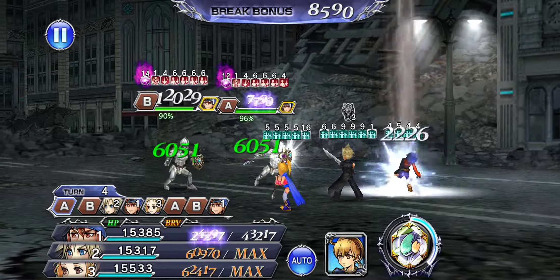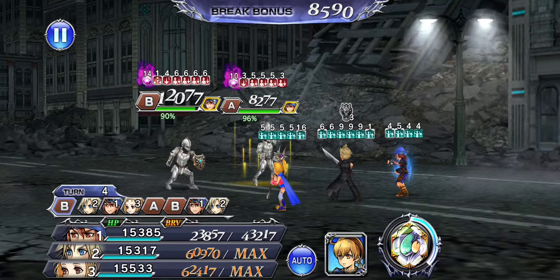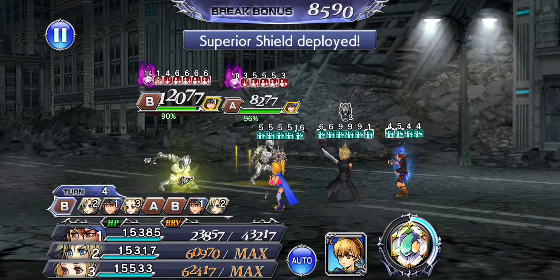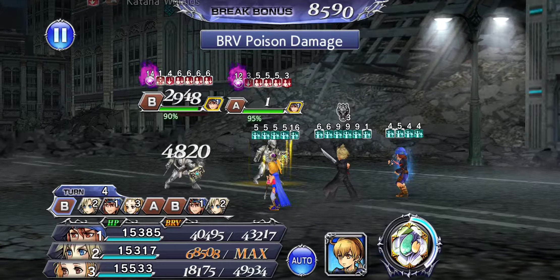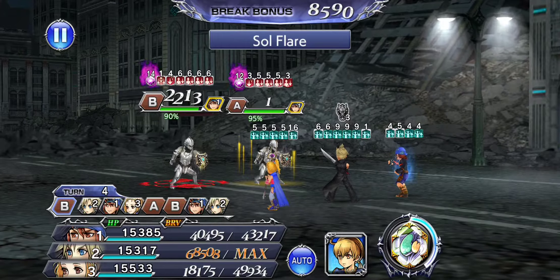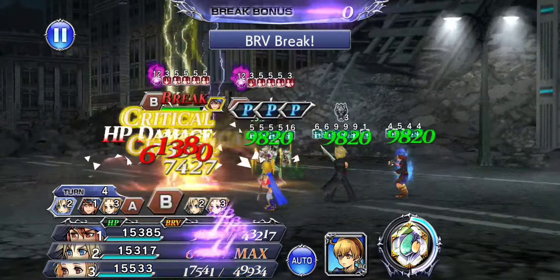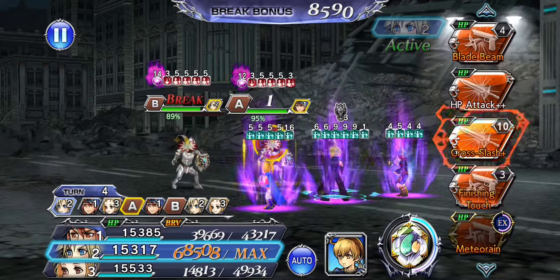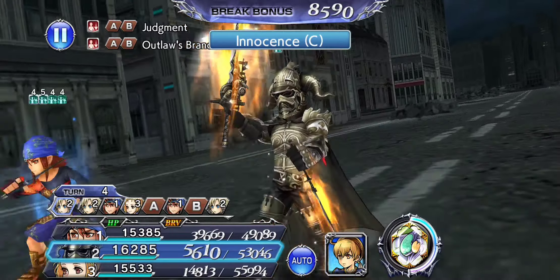Right there we have the Phalanx move. A fun thing about this team that I think a lot of people may have overlooked: in order to break that Phalanx shield buff, they need to take critical damage, otherwise they don't go below one brave. The trick is Kaisa actually gives you 100% crit rate, and combined with Krile's trap, he was breakable right then without me having to waste time hitting him to queue it up.